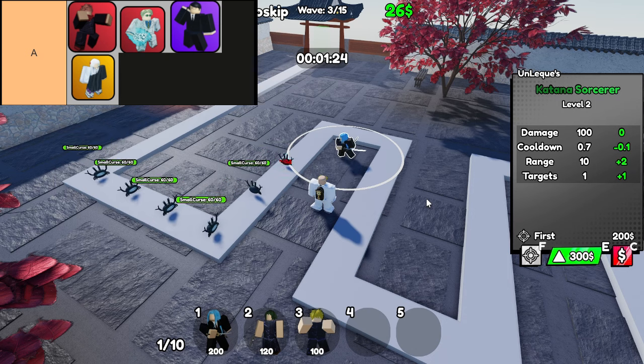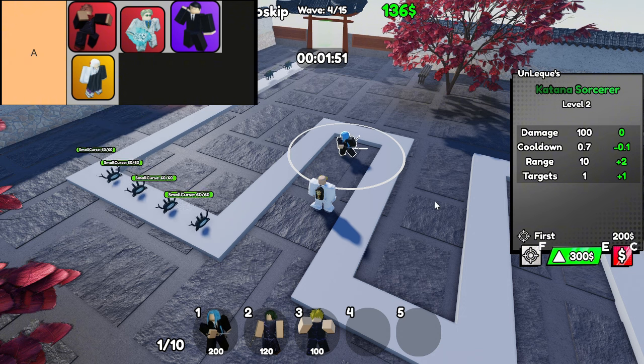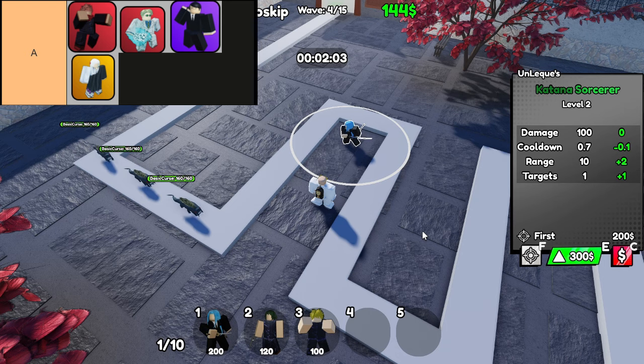Last but certainly not least, we have the Ice Manipulator. This unit shines with its cone AoE attack that not only deals damage but also slows down enemies. Picture this: you've got a crowd of enemies barreling toward your towers, and suddenly the Ice Manipulator activates — not only does it slow them down, but it gives your other units more time to take them out before they reach your defenses. It's a game-changer for controlling the battlefield.